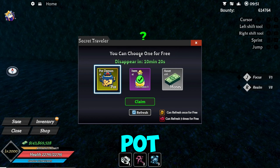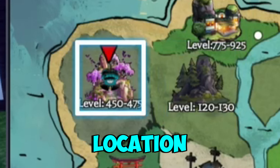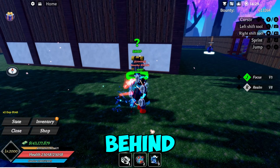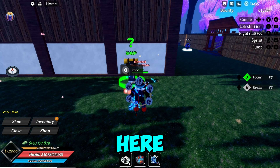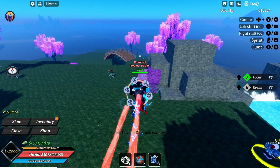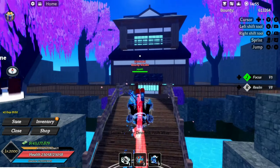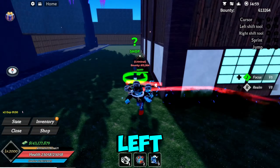Oh wow, he gave me demon pod, that's cool! Another spot location is by the butterfly house — he'll be on the side of this house. All you gotta do is go to the butterfly house, come up here, and he should be to the left.